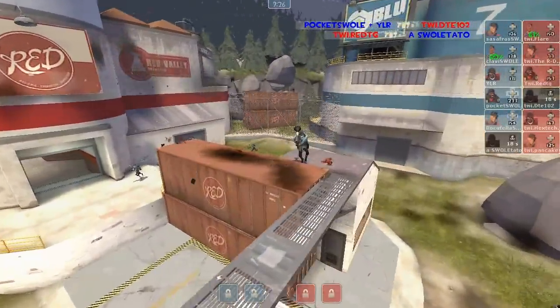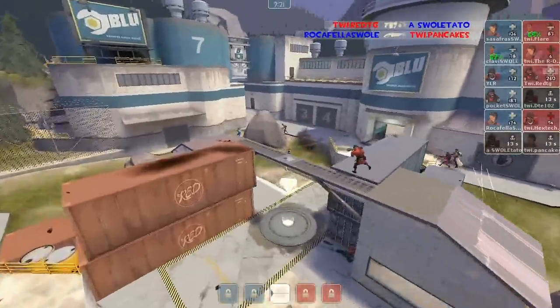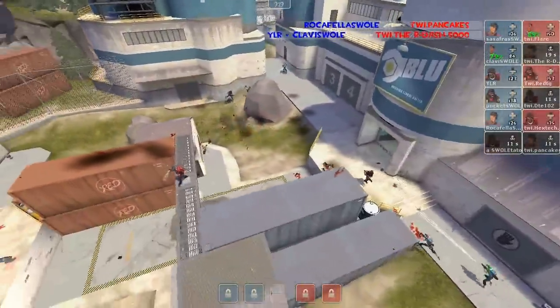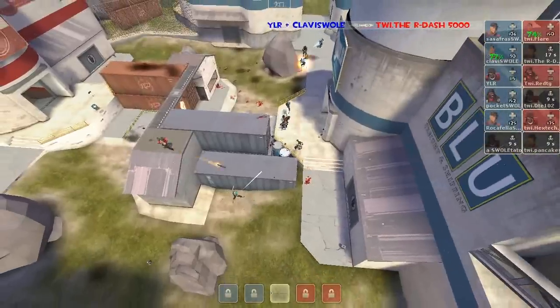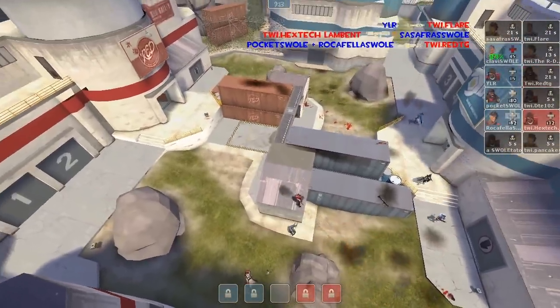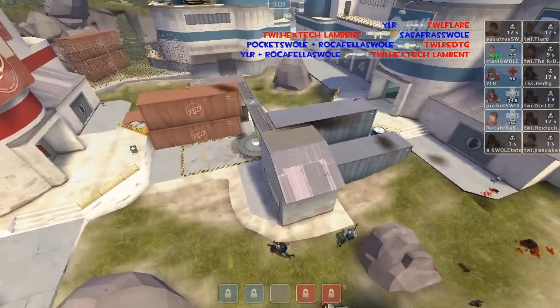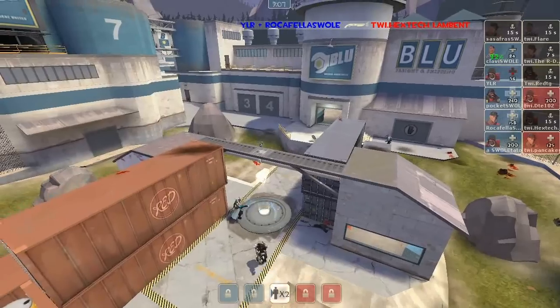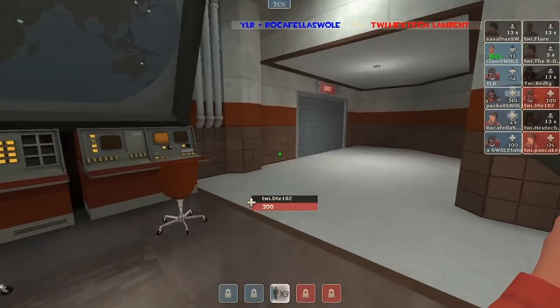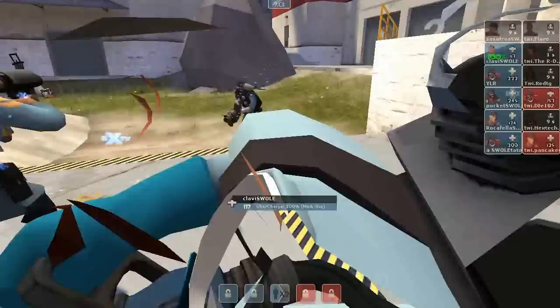We're going to see a battle between the Roamers, and actually Pocket Swole getting the kill on DTE. Red is trying to push around but here we have both Scouts flanking from behind. The Medic is aware of that — oh man, he is so screwed right now. And yes indeed, Flare goes down and most of Swole Patrol is still alive. They will be able to cap mid fairly easily.